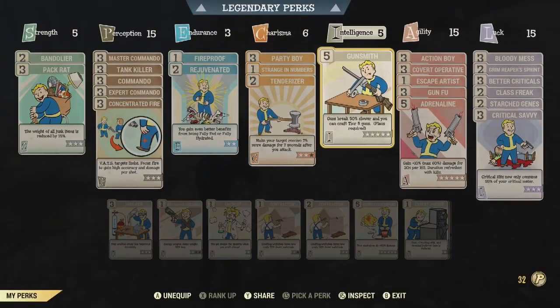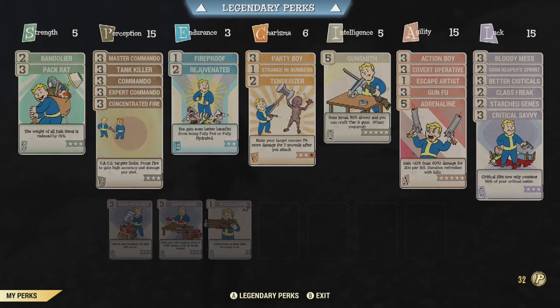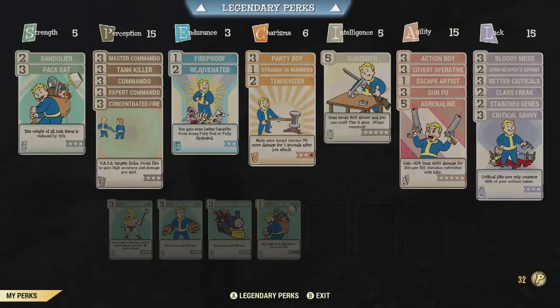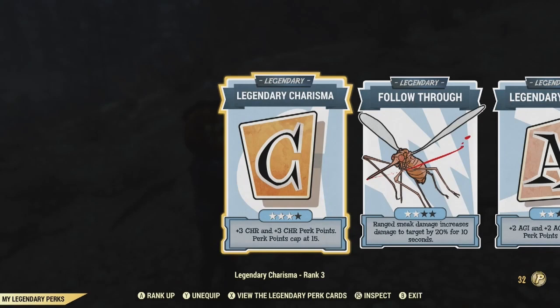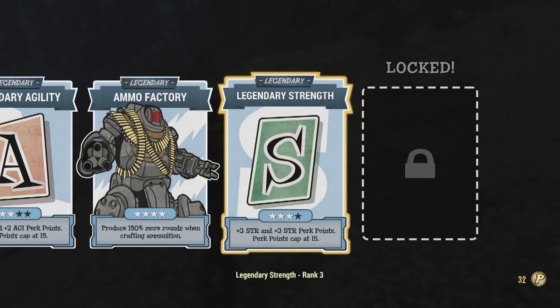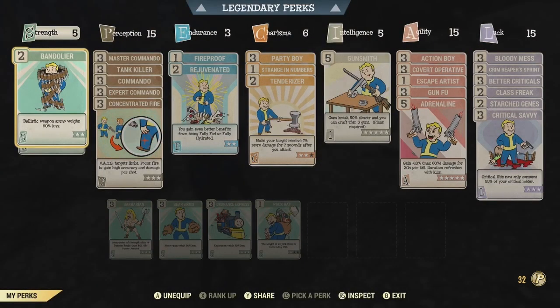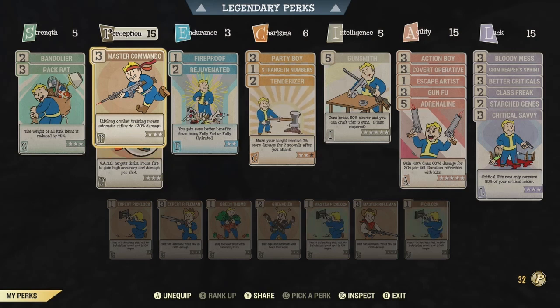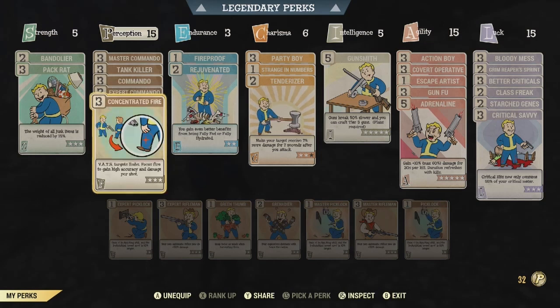As far as the perk cards, it's pretty much exactly the same as Tonic's build — I just added some legendary perk cards and took more in some areas and less in others. If you don't have the legendary perks I have — being 3 in Charisma, 2 Follow-Through, 2 Agility, 5 Ammo Factory, and 3 Strength — it's okay, I'll let you know what to prioritize. In Strength, prioritize 2 Bandolier. In Perception, max Master Commando, max Tank Killer, max Commando, max Expert Killer, and max Concentrated Fire.